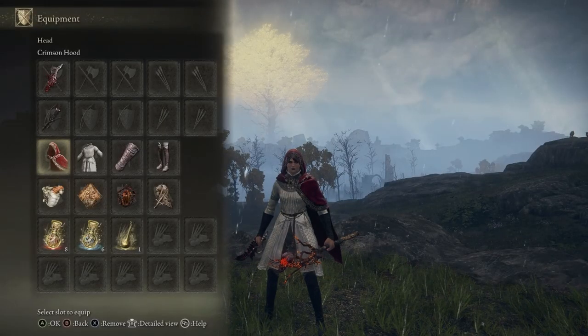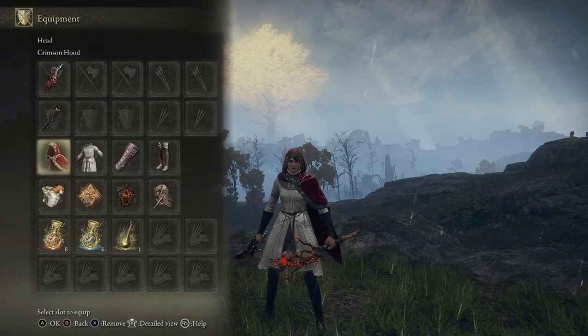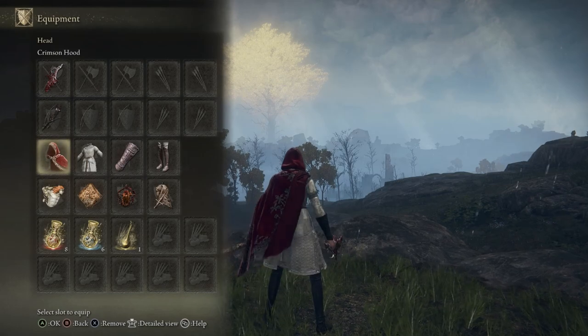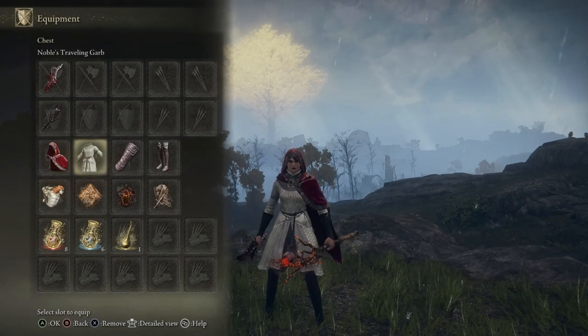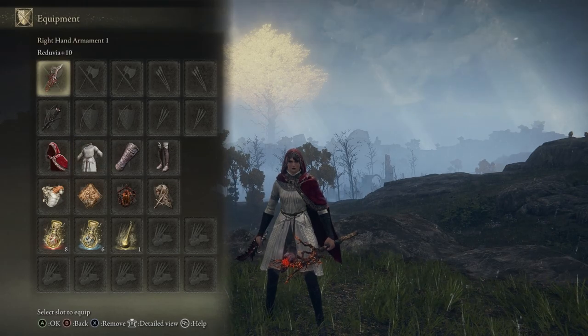For the gear, it was pretty hard because there's nothing that's really skimpy and red. The Noble's Traveling Garb, the Traveler's set, and the Crimson Hood — I think it's all right. I wish there was a red version of this, but we gotta work with what we got.